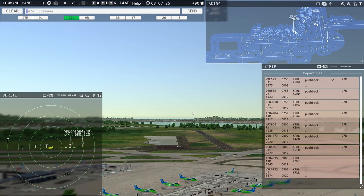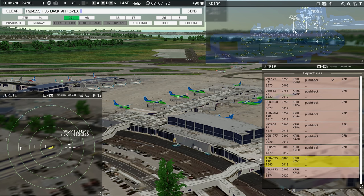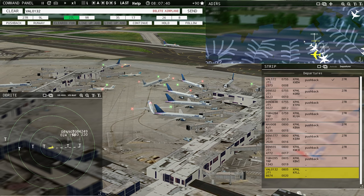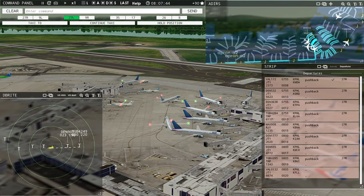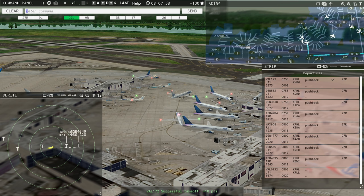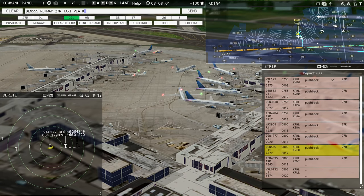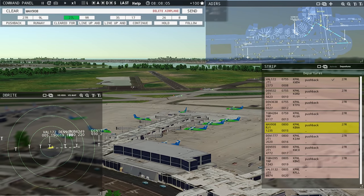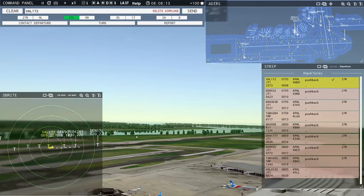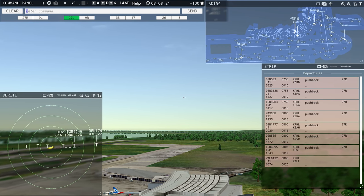Denali 3638, continue taxi. Continue taxi, Denali 3638. Magic 3315, contact departure. Roger, good morning. Denali 901, runway 27L, cleared to land. Runway 27L cleared to land, Denali 901. Globe 4395, pushback approved, expect runway 27R. Ground 27R pushback approved. Globe 4395. Someone's parking — trying to come in. Just going to delete them. Denali 1777, runway 27R taxi via Kilo. Runway 27R taxi via Kilo, Denali 1777.